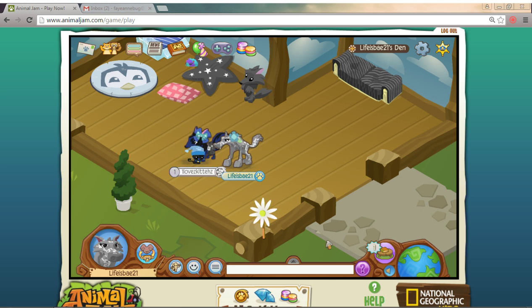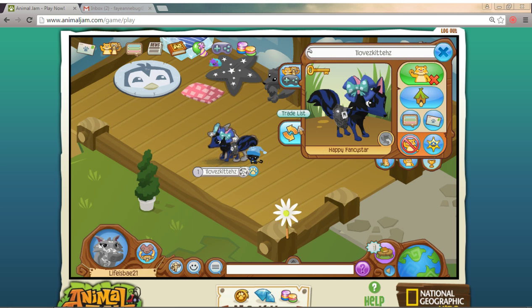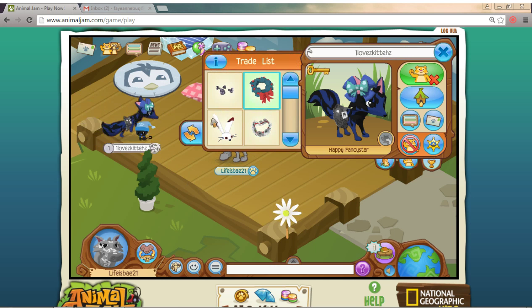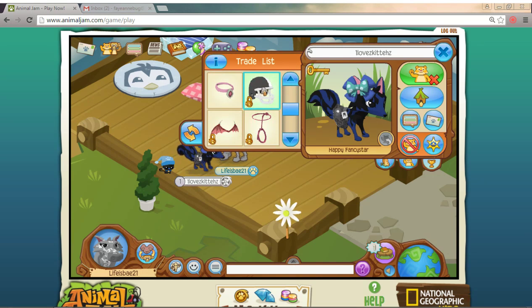The first thing is you want to click on their name tag. There's a little two arrows facing different ways, and if you hover over it, it says 'trade list.' If you click on that, you can see multiple things they have put on trade. Life is Bay has a tiara, a rare snowflake blue, a bunny hat, and an old hood.